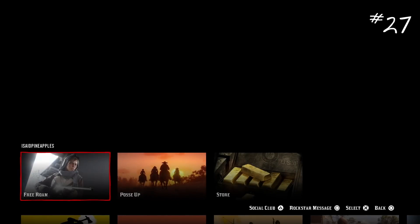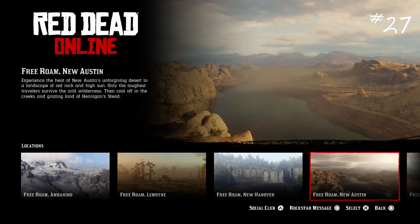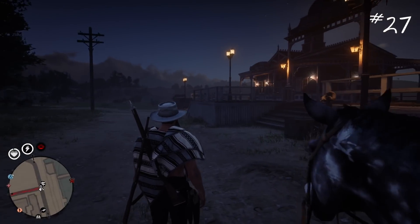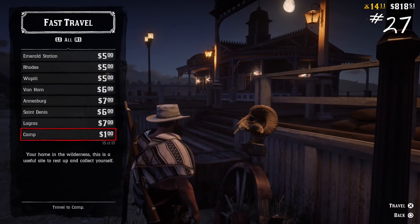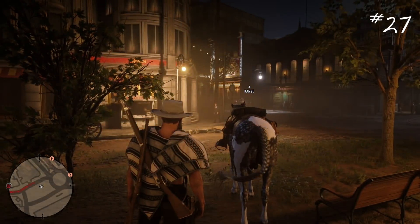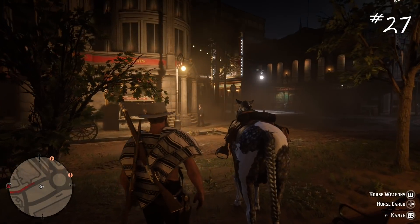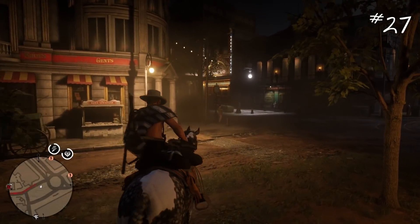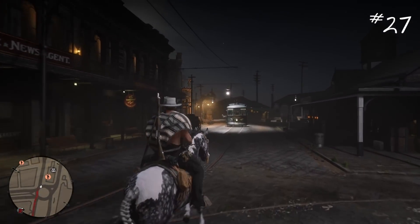Number twenty-seven: if you want to be alone in any part of the map — we'll use Saint Denis as an example — spawn into New Austin, the opposite side of the map from where you want to go, then fast travel to Saint Denis or wherever you're looking to go. There will not be many people there, if any, depending on what lobby you've gotten into. It's a fairly common trick, so sometimes people will be around the fast travel posts, but it'll definitely be way less populated than New Austin was when you spawned in.